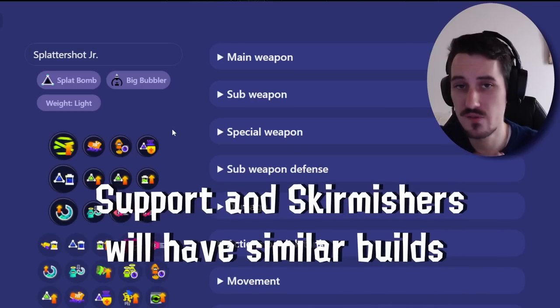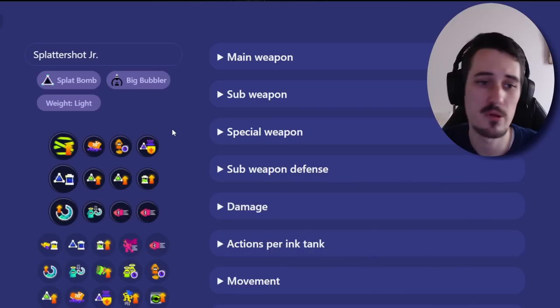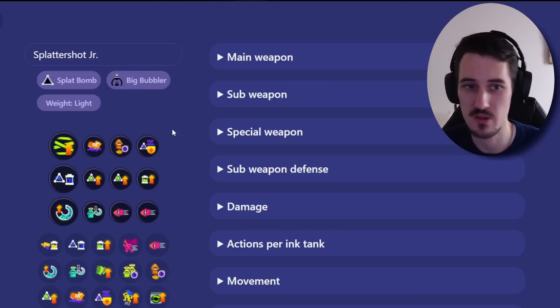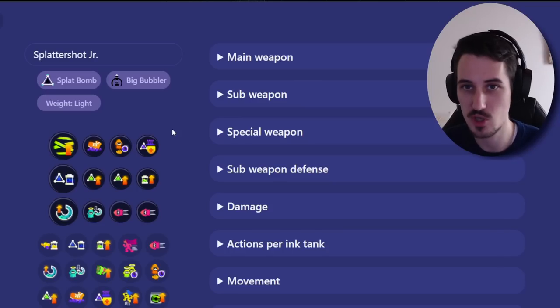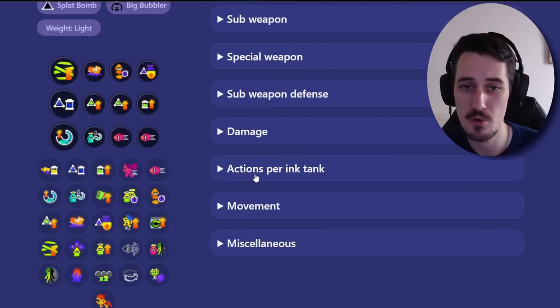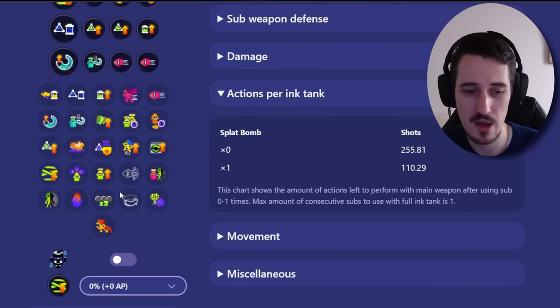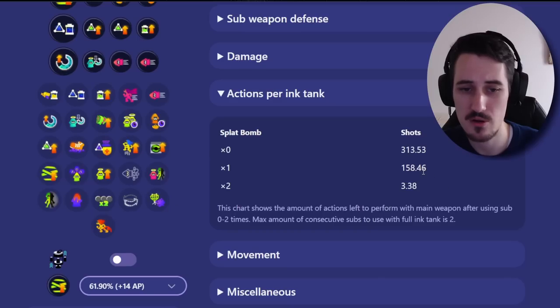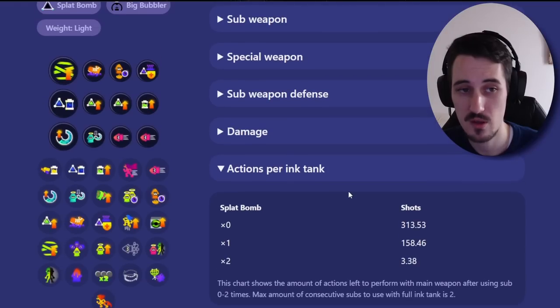Now I'm going to give an example of a Splattershot Jr. support build. You'll see a lot of the same things but different variants for certain weapons. Jr. is a particular case where its ink tank is actually 110%, so you play around your bombs a lot. It has Big Bubbler, so you'll see two things: special charge and sub saver. This build gives you special charge to get your Big Bubbler and play a supportive role, and sub saver so you get more bombs. With LDE, after a certain point in the game, you're going to be able to throw two bombs with one ink tank.